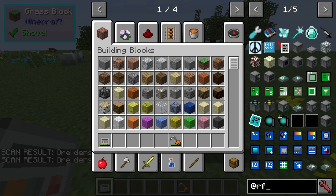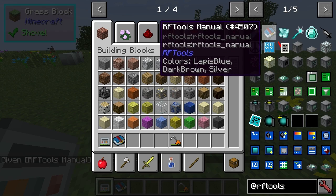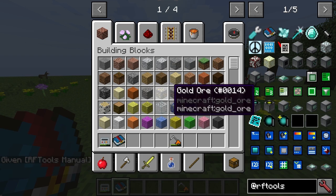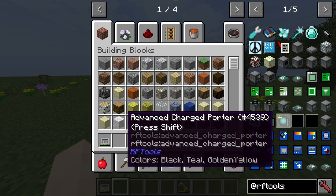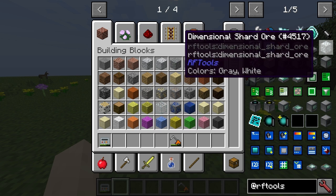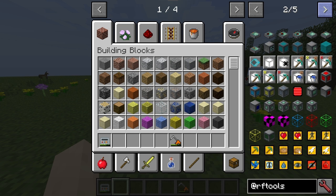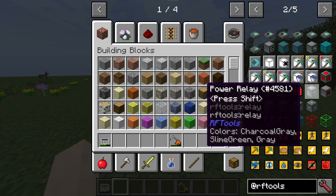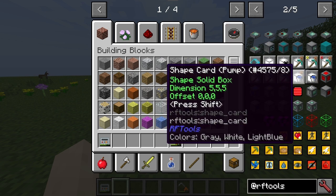Okay, so back to RF Tools in creative mode. The thing is, RF Tools is pretty complex and I'm going to want to spend a lot of time on it. I still haven't done the endogenic generator, I haven't done the spawner system, the beacon buffing system - and yeah, that's not good. I should have done more by now, really.